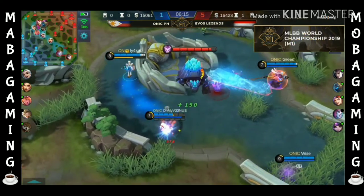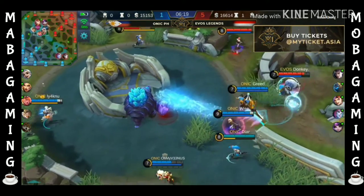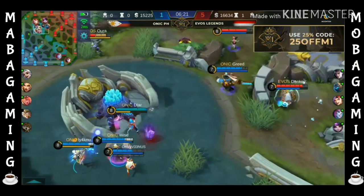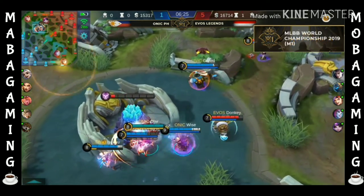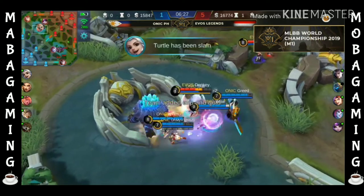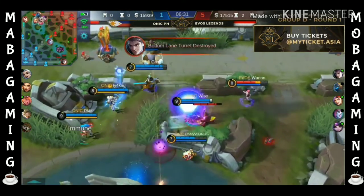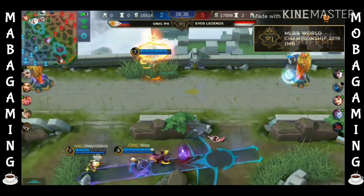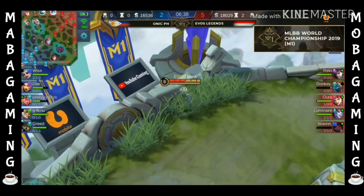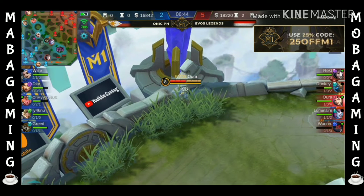There is going to be some pokes here in the turtle pit. Donkey is here, Greed is here — they want to go for the turtle. The Turbo Masha. There's the Wild Charge far too late. Turtle will be saved by the Harith. And Donkey will be taken out while the turret was taken down. Bottom — summoner stone. The Grok survives the potential of Onyx PH using the Turbo Masha.